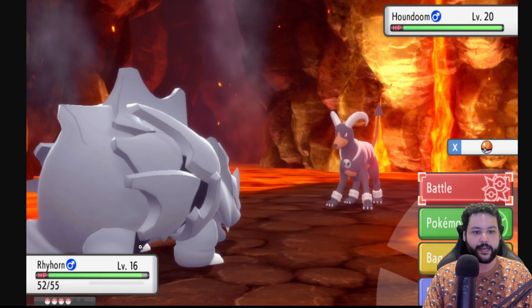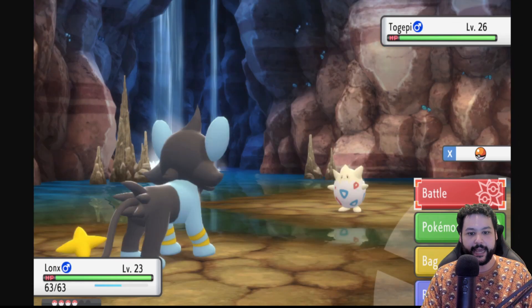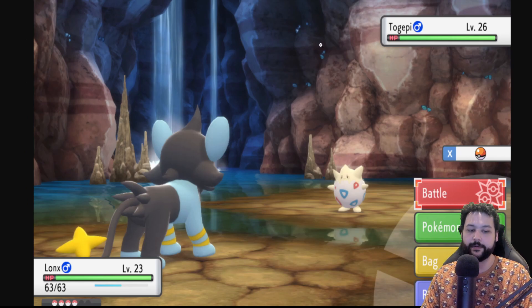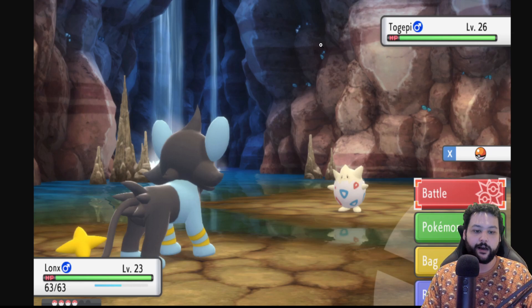You can probably explore the Underground by the second gym and start building your team there, which is great. The version exclusive list looks very limited. Also, Togepi was originally a Platinum event where Cynthia gave you an egg, but now you can just straight-up catch Togepi — all the baby Pokémon are catchable in the Underground, which is a nice change.